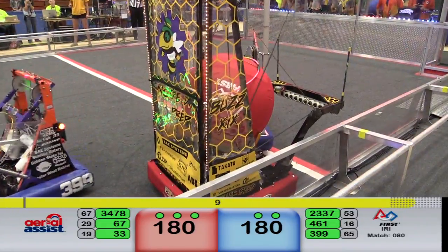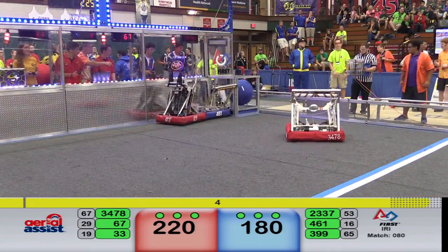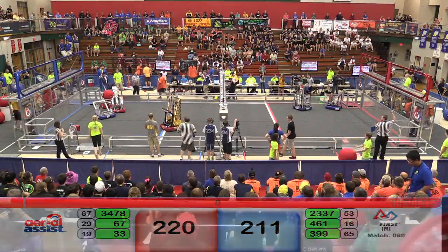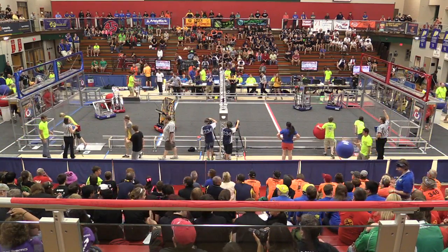Let's see who wins this. Bees are trying to score. Blue is trying to score. Red scores! Blue puts one in — with two, one. Looks like Red might have got it there. They scored up high at the end of that match where Blue tossed in at the low goal.